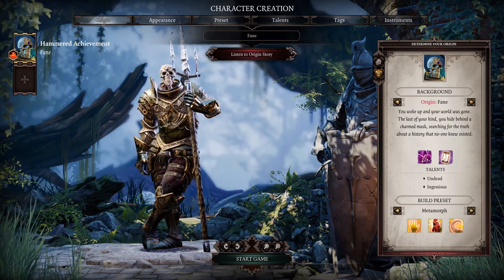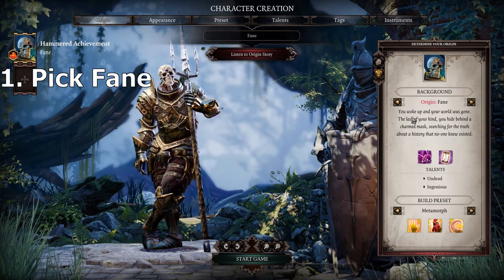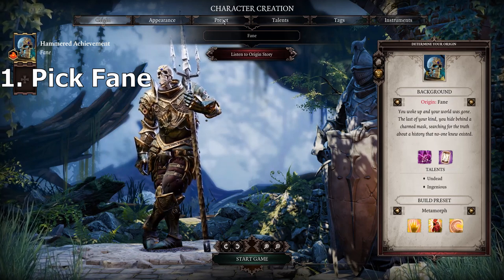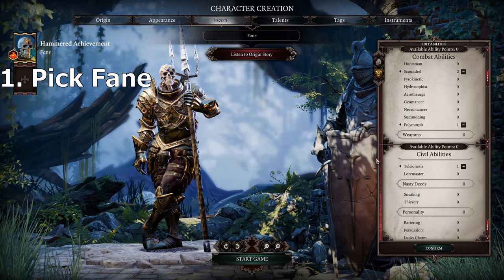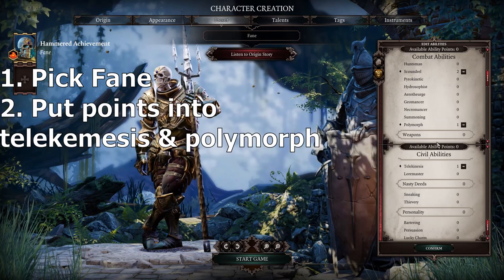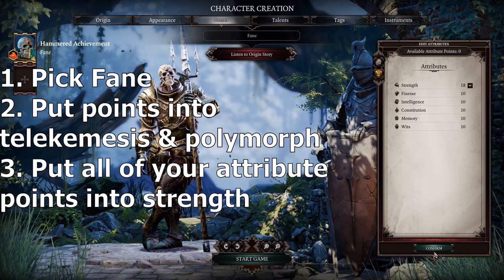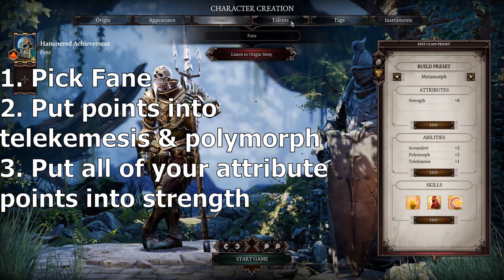First of all, what you want to do — this works in any mode — is pick an undead character, which for simplicity's sake will be Fane. Then in presets, make sure you have Telekinesis and Polymorph. Once that's done, put all your points into strength. The rest doesn't really matter since we're not going for a full playthrough, just the achievement.